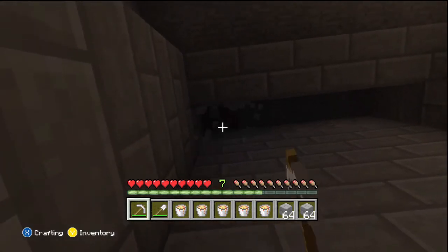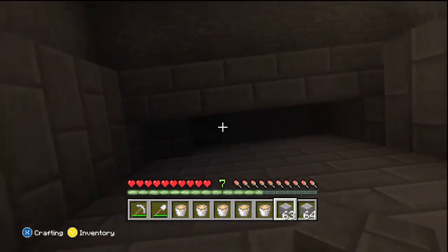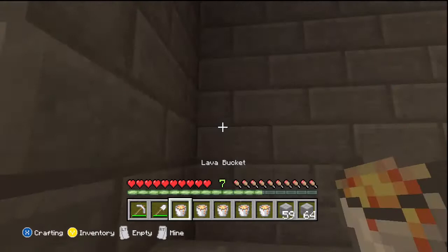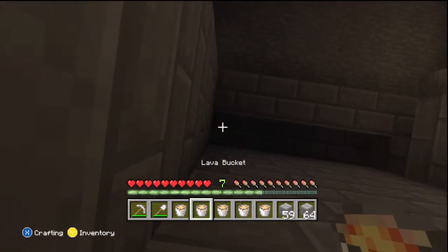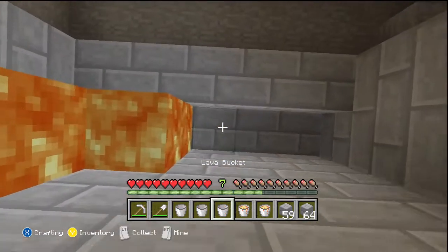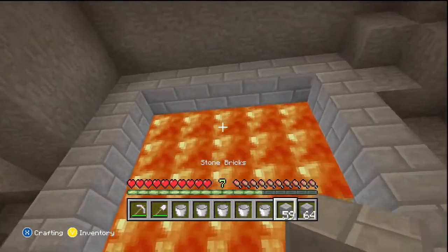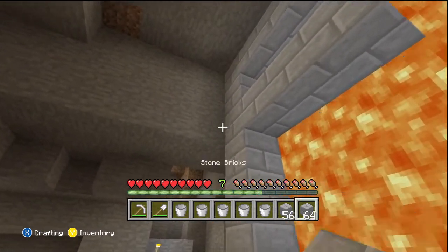Once I clear this out and put the stone bricks up there I'm gonna be putting lava in — and you guys are gonna enjoy lava almost killing me. Just kidding, it's probably not gonna get near me. But you know, anything could happen in Minecraft, it's a very dangerous game. Every time you look at lava it gives you nerves, but right here it doesn't, because I know I just have to jump.